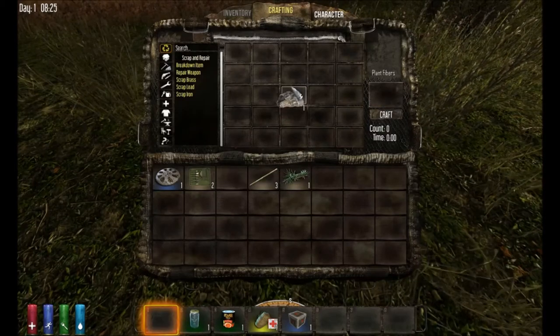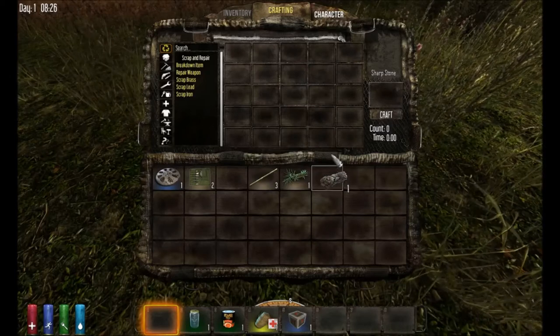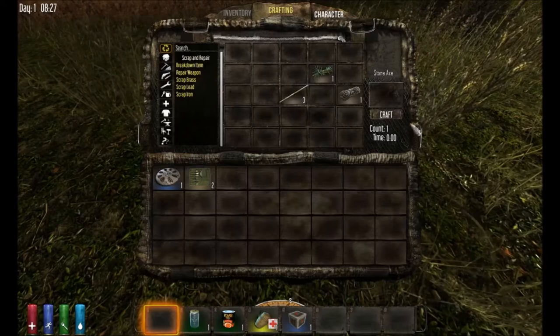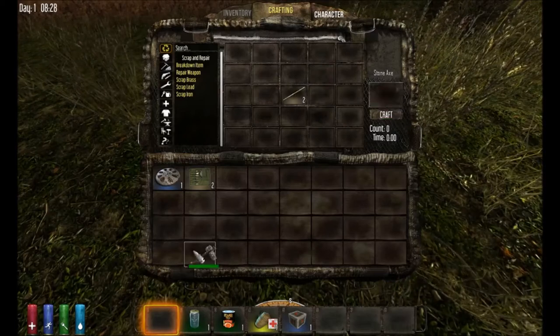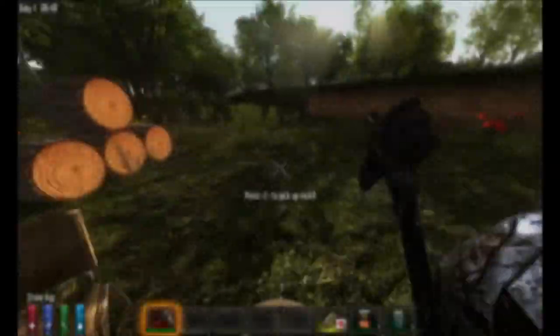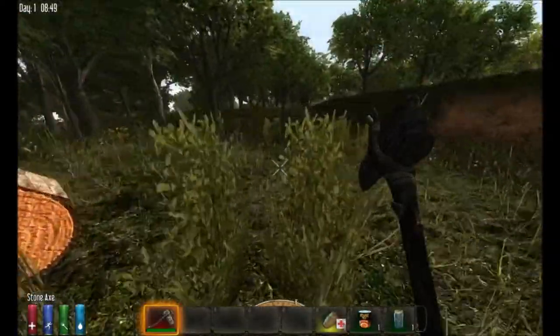Be sure to do the same with your stone, which gives you a sharpened stone. Then place that and make a triangle/pyramid shape with the sharpened stone, stick in the center — and that gives you your stone axe.